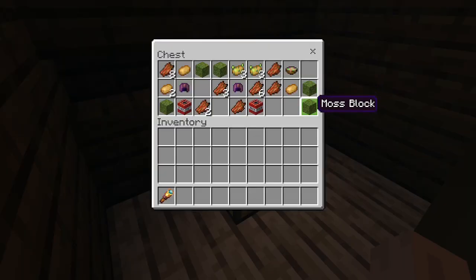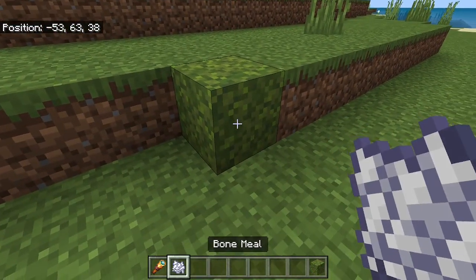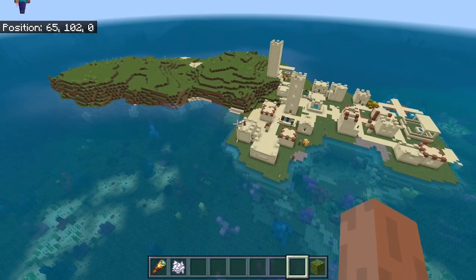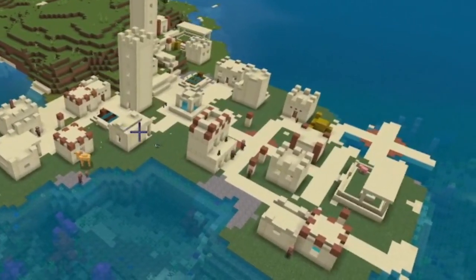Especially when the shipwreck actually has moss blocks. So even though at the start you're pretty stumped, at least later on when you get this moss, you could actually get yourself some moss trees and some azalea trees. But in general, this seed is the absolute definition of two steps forward, but then three steps backwards.